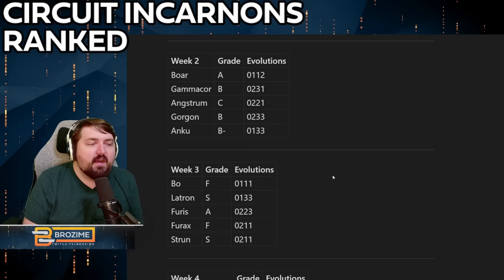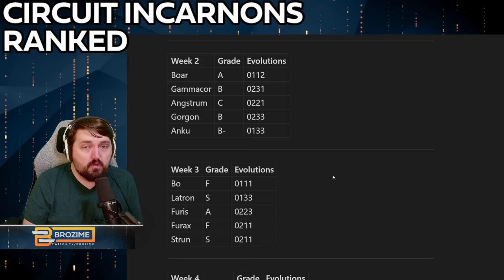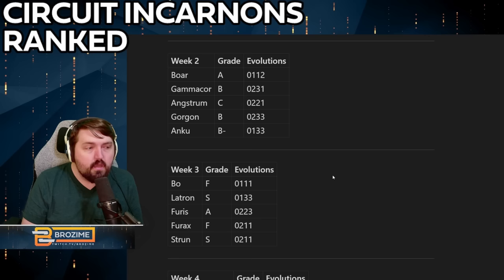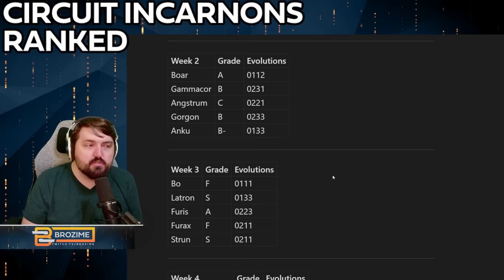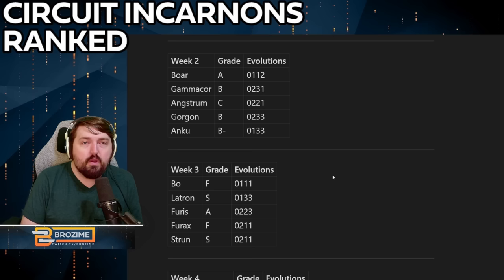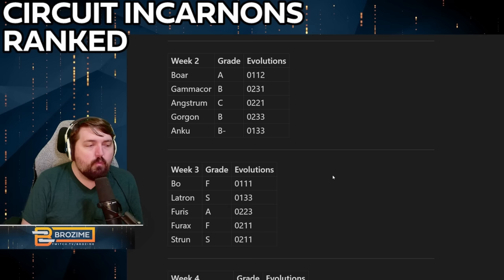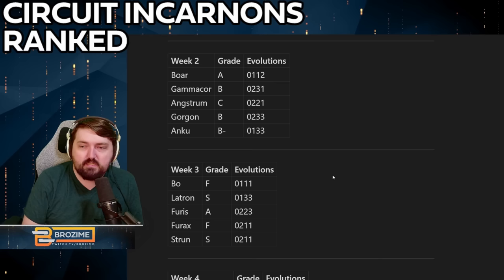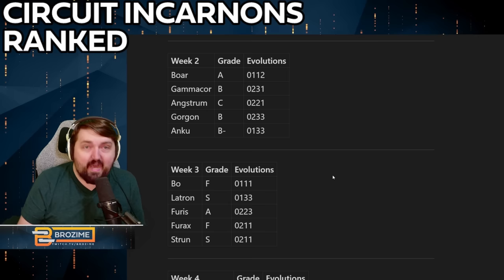After that we have the Latron — our first S rank. The Latron is absolutely insane. It's fairly easy to charge up, not requiring too many headshots to max out, and it gets an enormous amount of incarnon ammo. Every single shot has the potential to basically clear a hallway on steel path with no questions asked — these super bouncy balls of death will vaporize acolytes and anything they come into contact with. It is very very powerful, maybe my favorite incarnon to use, and is just excellent in every way.